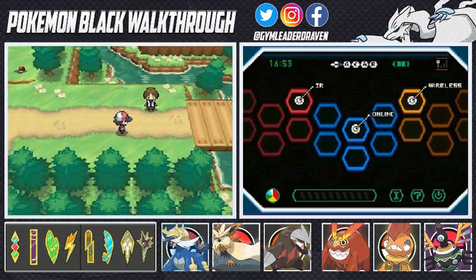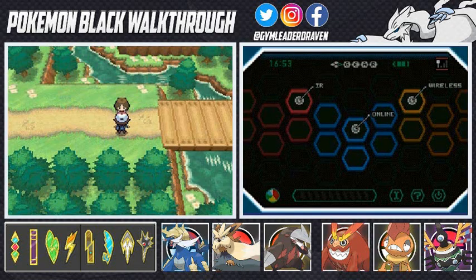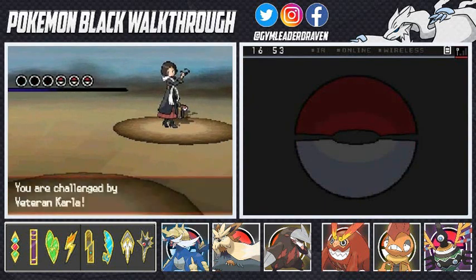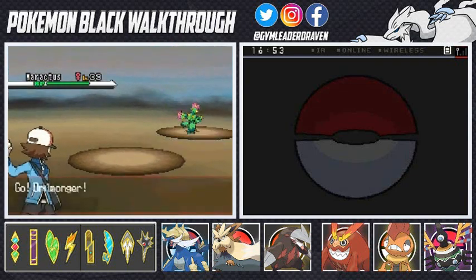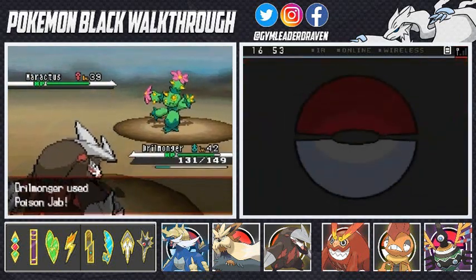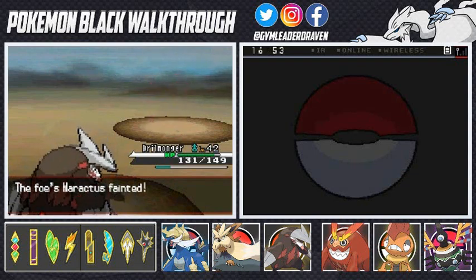Let's go ahead and continue on our adventure. Somebody spotted us. She says 'I'm the best around here — can you possibly be a match for me?' Veteran Carla would like to battle, and she's coming out with Maractus — this scary-looking Pokemon that looks like a cactus. It might be a Grass type, so let's go with Poison Jab. Yes, sir — look at that! I do love the variety of typings I have.